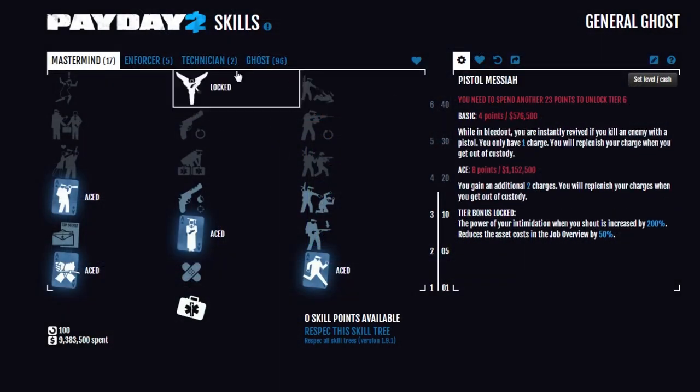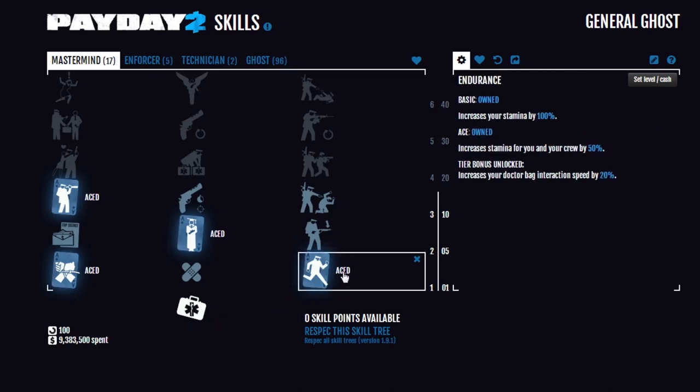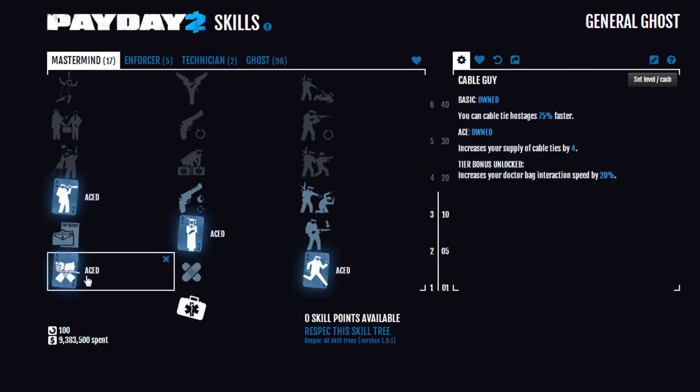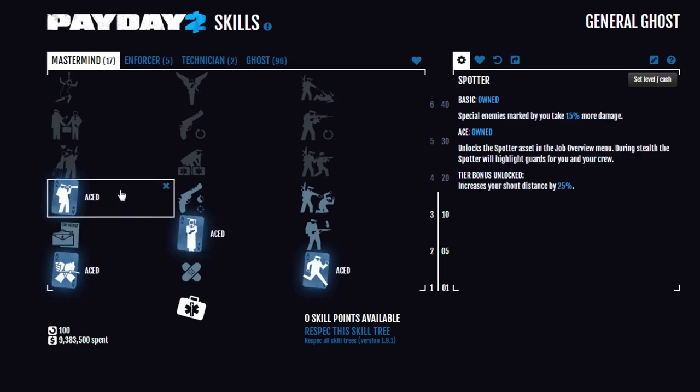Before we get on to the actual ghost skills, let's go over the rest of the trees because there isn't much in them. In Mastermind we have Endurance aced, so that we can run a lot. Cable Guy aced, because with all your stealth missions you will have to tie a lot of people. Fast Learner aced, so that you get experience quickly. And Spotter - basic is when you mark enemies, hit F to spot them, they take 15% more damage. Aced allows you to buy the job asset of a spotter in many stealth missions, so someone off-map will be spotting most of the enemies for you. This is quite useful in a lot of missions.